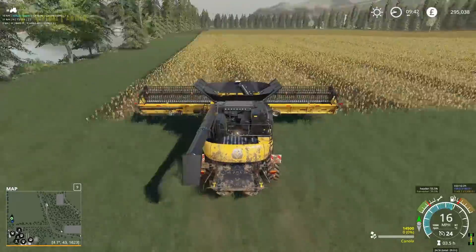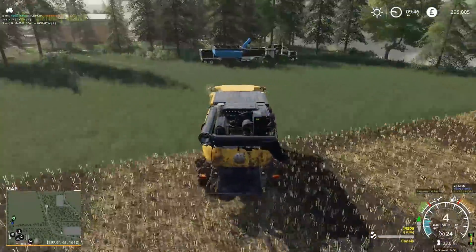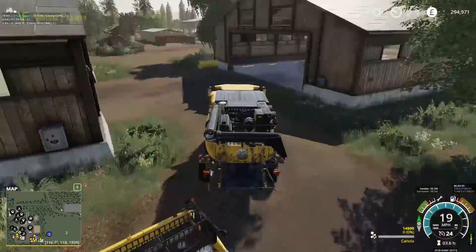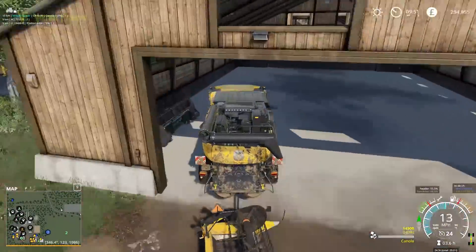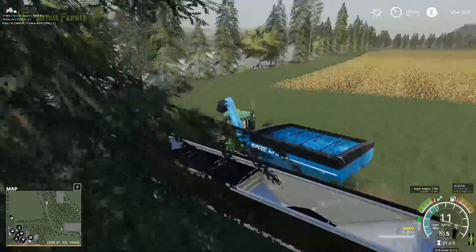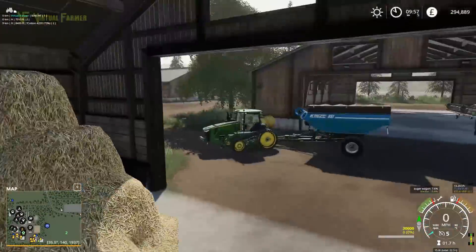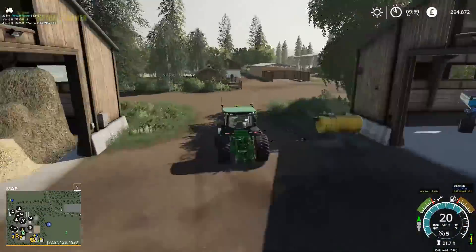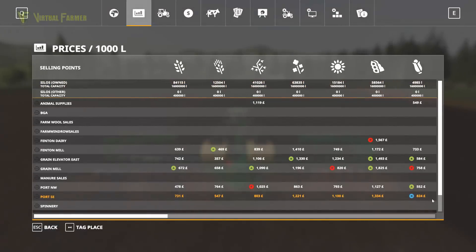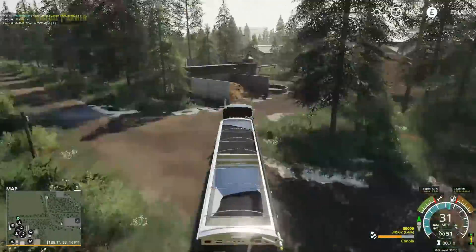With the combine empty, let's drop the header off and go and put the combine away. With that done, we need to do the same with the overloader and the 8RT. We'll park the cousin overloader in that shed and our 8RT here, and then we can take the Great Plains again and look for the best price for wheat.